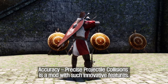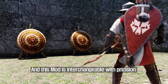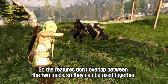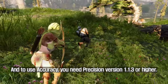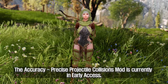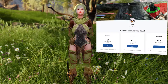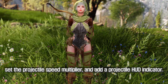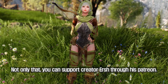Accuracy: Precise Projectile Collisions is a mod with innovative features, and it is interchangeable with the Precision mod — the features don't overlap, so they can be used together. To use Accuracy, you need Precision version 1.1.3 or higher. The mod is currently in early access, and creator Ursh plans to add MCM options in the future, including a projectile speed multiplier and a projectile HUD indicator.